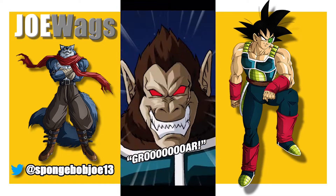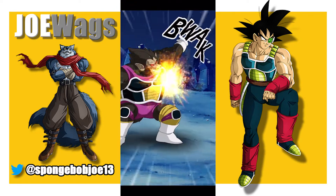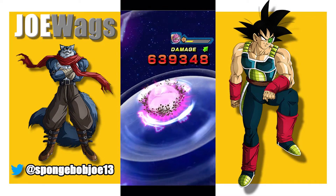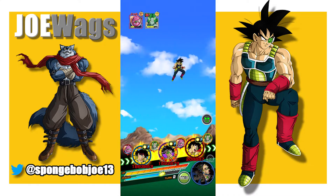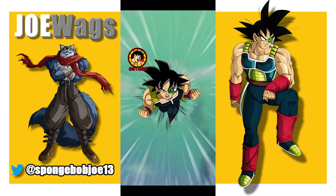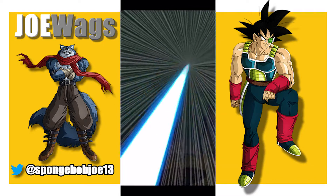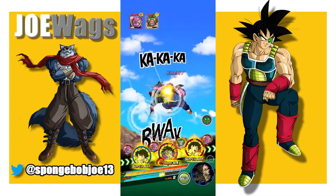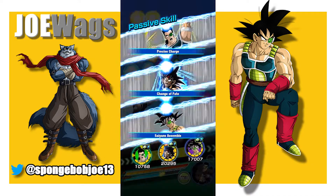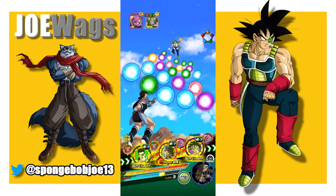Just because you have two LR Namek Freezas in there, right? And it's Inhuman Deeds, so they're expecting you to run the Nappa leader, which is only a 130 lead. Well, you run in there with the LR Namek Freezas, a 170 lead. You got two of them, so you have one on each rotation. He's basically one-shotting everything, and he's guaranteed double supering most of the time. He's taking out multiple units per turn. He just annihilates that thing. He carries.